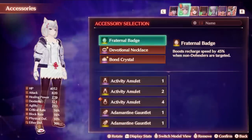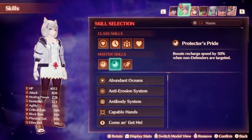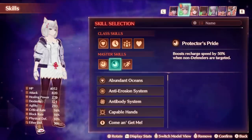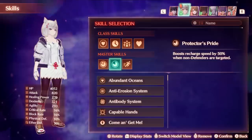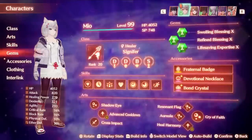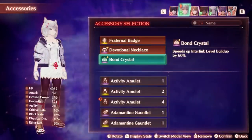My current party has no defenders in it, and I am running Fraternal Badge on a lot of characters, along with the skill Protector's Pride that also boosts recharge speed by 50%. This allows me to build up my interlink levels really quickly and just focus on using the Ouroboros forms to tank for me, swapping between forms when one goes on cooldown, and it can work particularly well even against the strongest enemies in the game. This means you don't really have to worry that much about your class and can still do the post-game just fine by focusing on your Ouroboros forms.